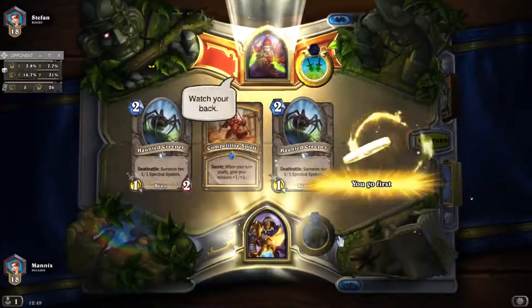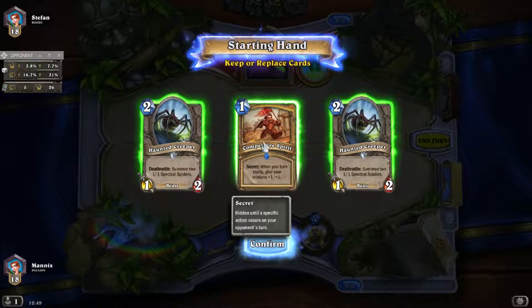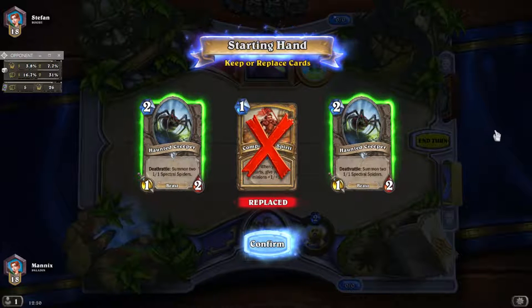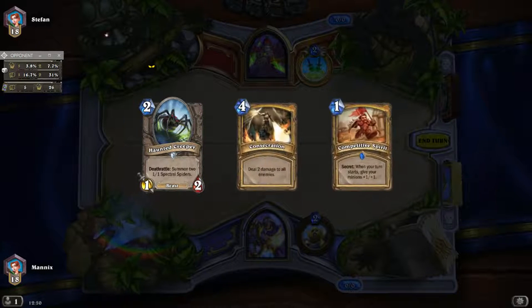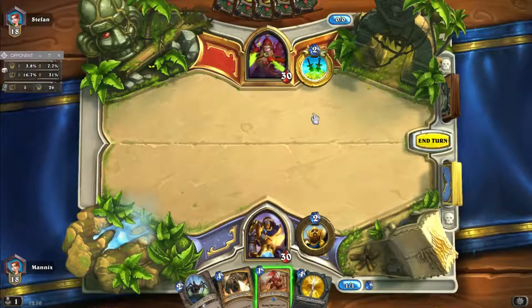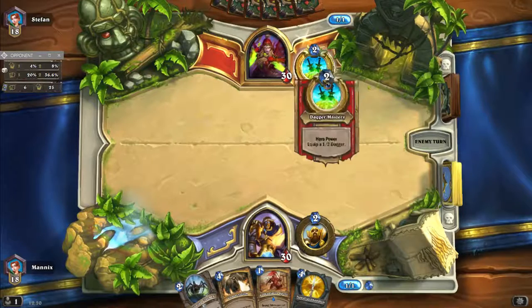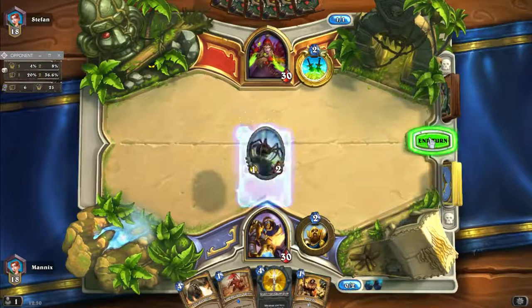Unfortunately it appears I'm actually going first. Okay, two Haunted Creepers. I don't want that — do I want to keep two Haunted Creepers? I've got a turn two play. Alternatives: Knife Juggler. Let's go with that. It shows percentages for cards being drawn, and also whether the player's kept — he's kept all four of his and he's got the coin, so I'm really pleased for him. I squelch him because I get really salty if they start BMing me. This is a gold card so it does mean he's played a few times.